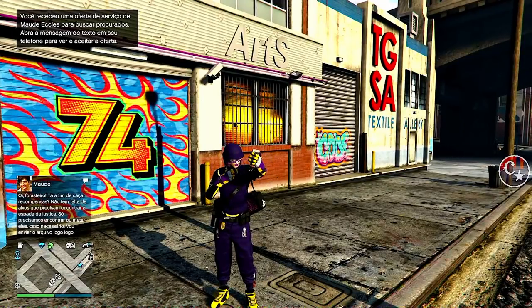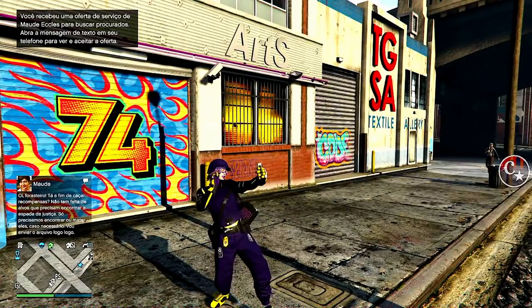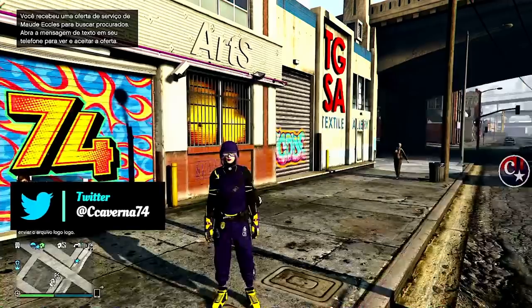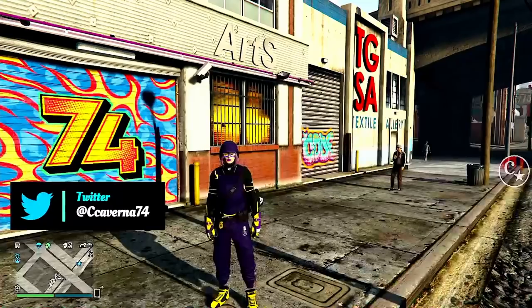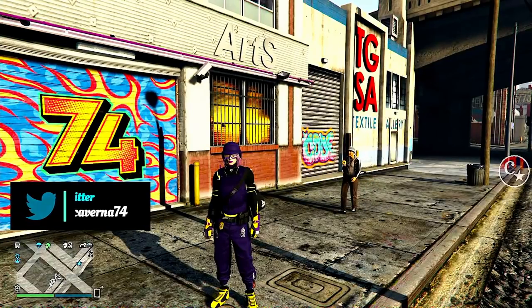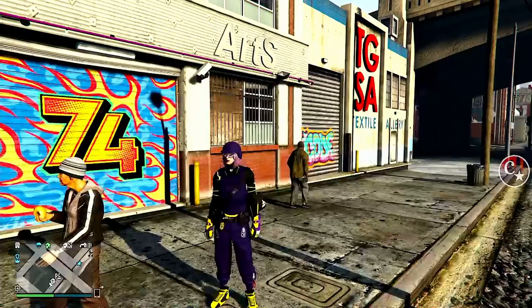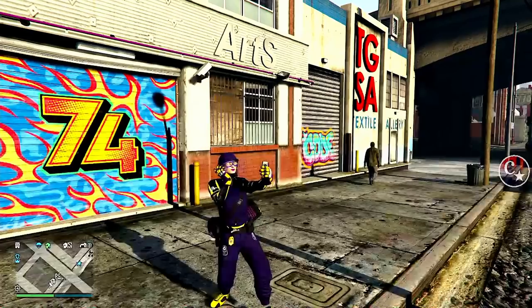E aí rapaziada, firmeza? Tamo junto na área mais uma vez. Capitão Caverna trazendo mais um vídeo muito top e muito bacana. No vídeo de agora é duplicação solo massivamente — um carro atrás do outro com placas limpas, que é o melhor de tudo. Esse método foi lançado pelo francês Apocalipse, das antigas já também aqui no GTA.